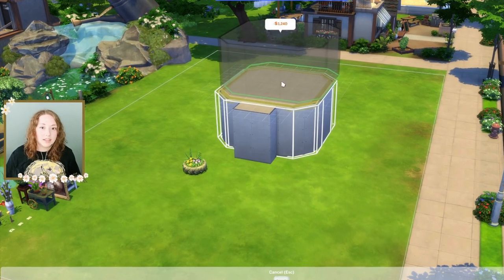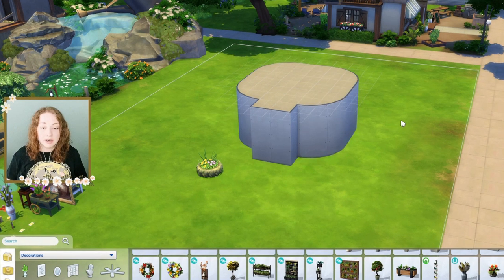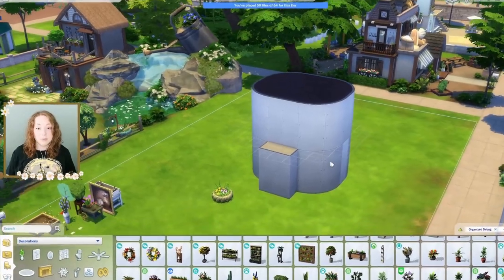Oh, I don't think I can do that and it still be a tiny house. I think I've already lost the tier two. Let me back up — I gotta get rid of some tiles. I think we're good. That is a very big watering can.